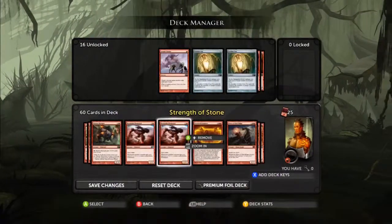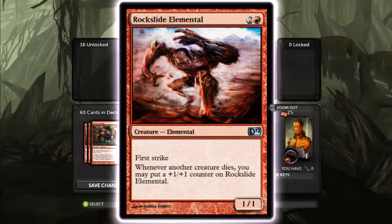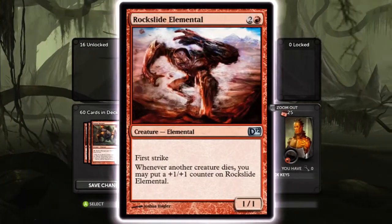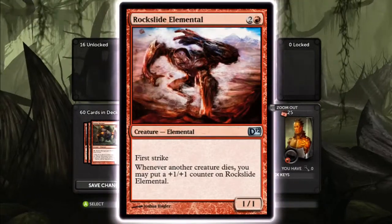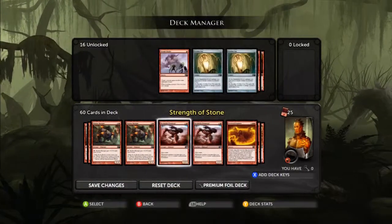Rockslide Elemental - these things always get killed as soon as they come into play because they're just amazing. Three cost, one-one with first strike. Whenever another creature dies, you put a one-one counter on Rockslide Elemental. This thing goes nuts against the Elf deck. You can get this thing up to a three-three, and then Fault Line their entire side of elf tokens. I did that, and after I Fault Lined for two, this thing got boosted up to like a fifteen-fifteen in one turn.